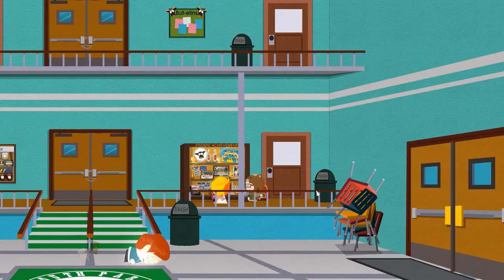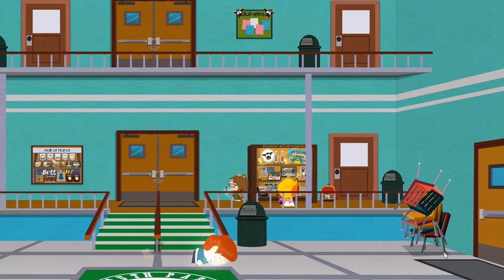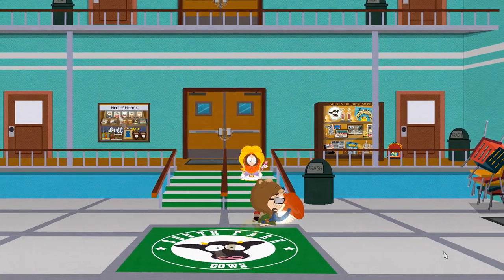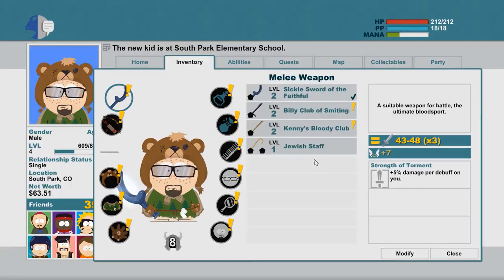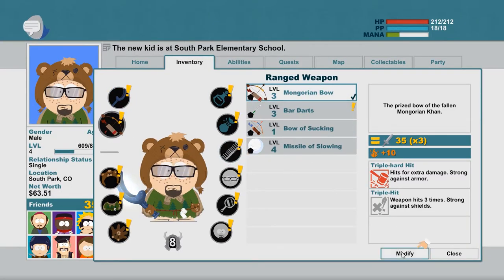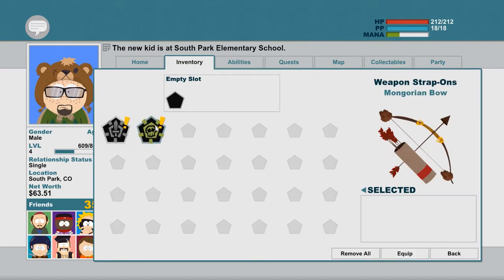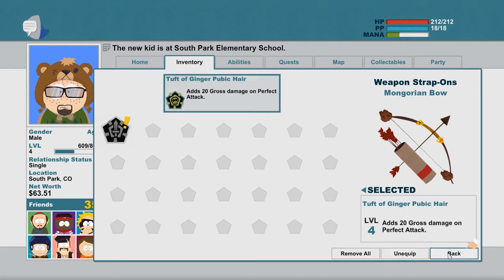There is not too much to loot here. We can quickly grab the contents of a backpack, have a look at the trophy case, and then loot the hallway monitor. Here we can find a weapon patch, and those work just like the armor patches — they can be equipped on our weapons, both melee and long range, adding various effects and making the weapon stronger in combat. We have now added gross damage to perfect attacks with the Mongorian Bow.